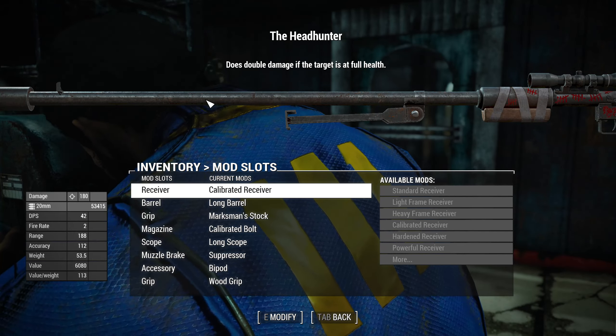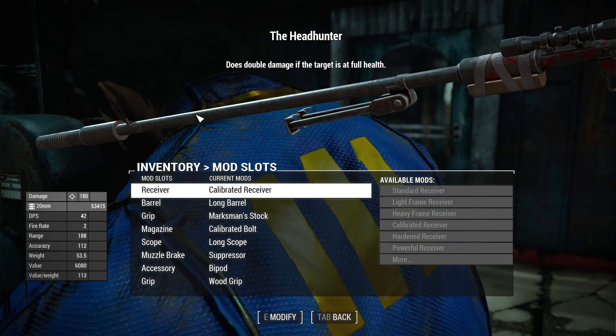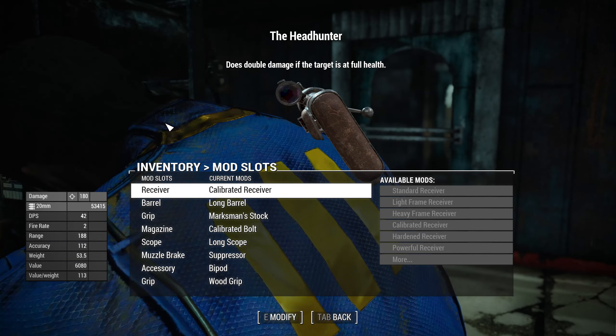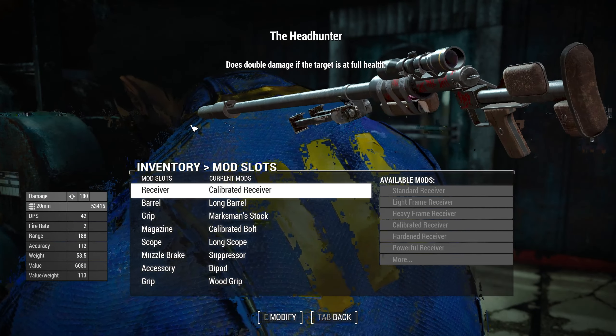This is the unique variant called the Headhunter, which doubles damage if the target is at full health. It's a silenced, long barrel, marksman, calibrated anti-power armor rifle with a long scope. This thing just looks nasty — it's got so many markings on it and looks really nice.